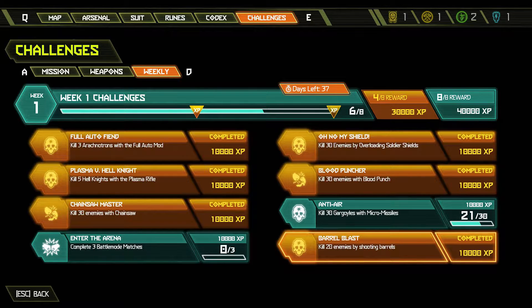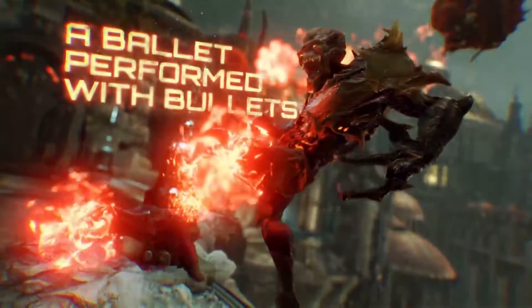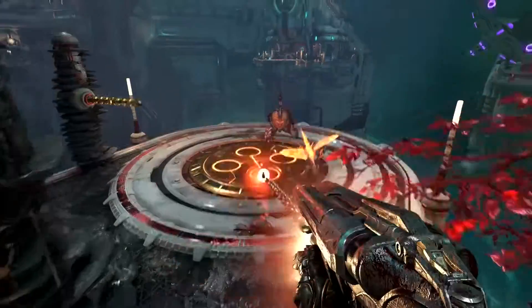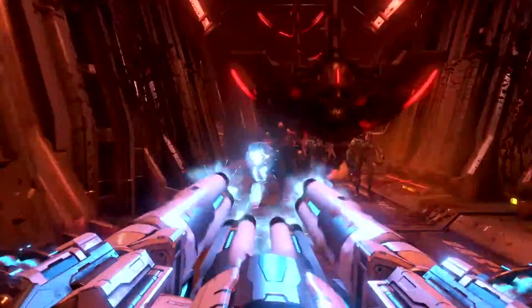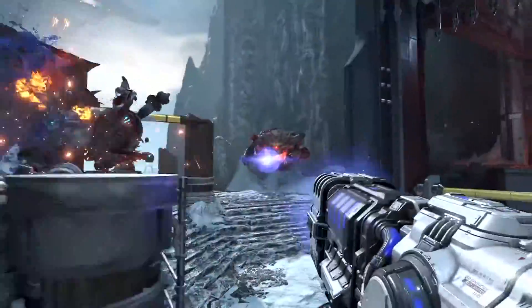The experience earned from completing Doom Eternal's weekly challenges helps with progressing through the tiers of the title's Battle Pass-like rewards track. Doom Eternal launches alongside its Series 1 of rewards, whose 12 tiers contain varied offerings of cosmetics that include profile icons, weapon and character skins, and even more. Currently, everything is unlocked exclusively through gameplay.